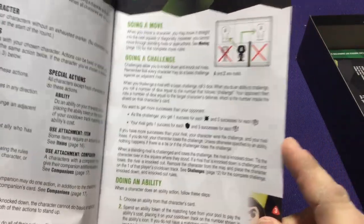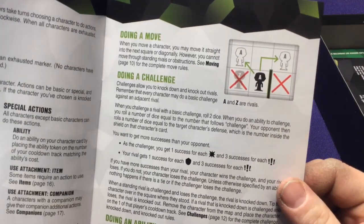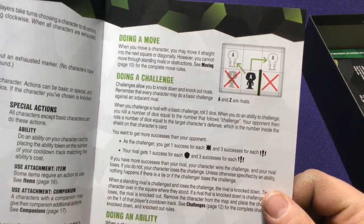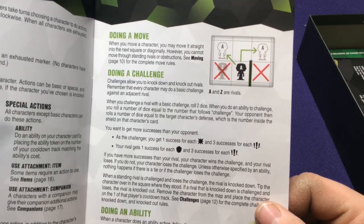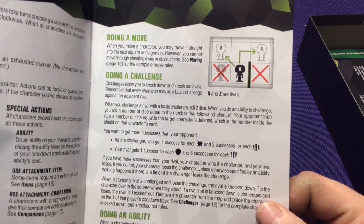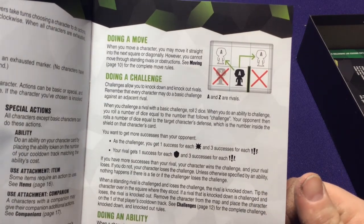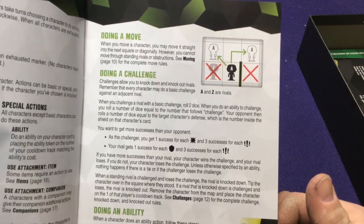The rulebook does a very good job of showing how everything moves — you can move, but you can't move where another character is standing, and you can't move through walls, but you can move around stuff. Doing a challenge is very easy. As the challenger, you get one success for each starburst result, and three successes for each exclamation point. If a rival is defending, they get one success for each shield.